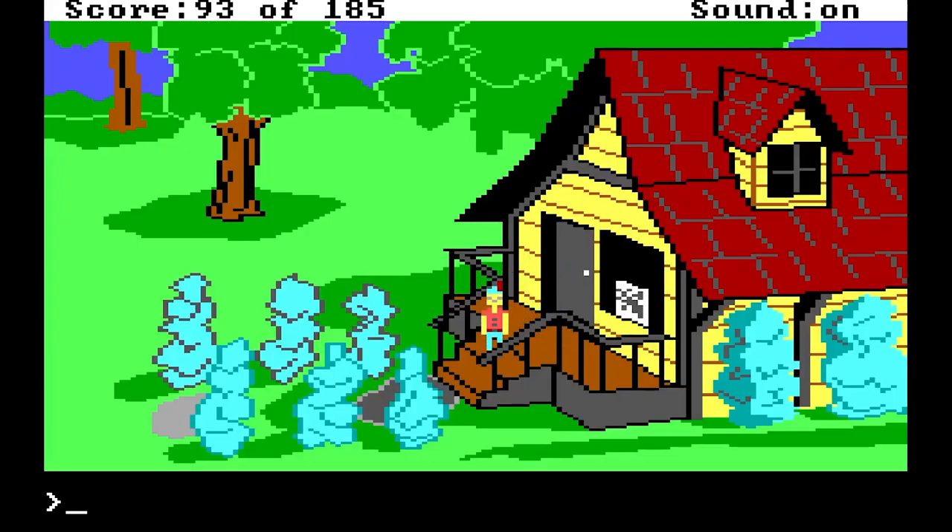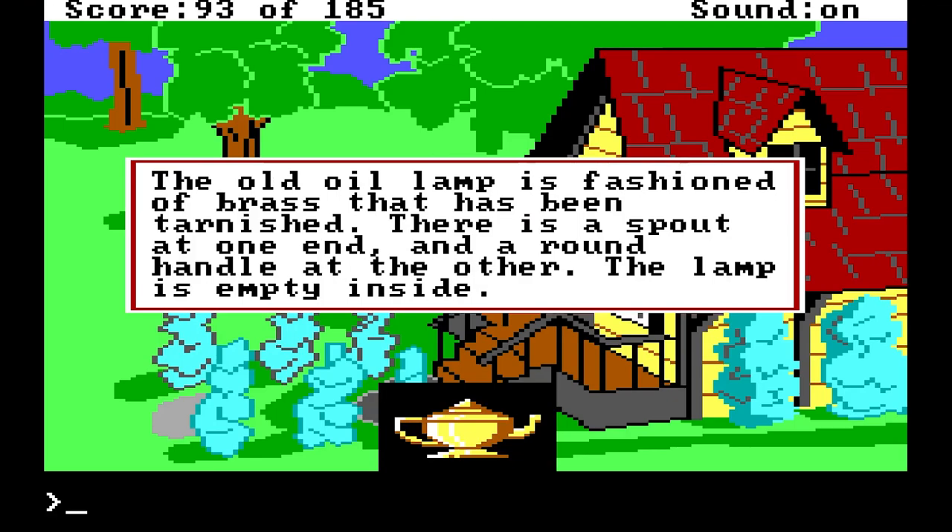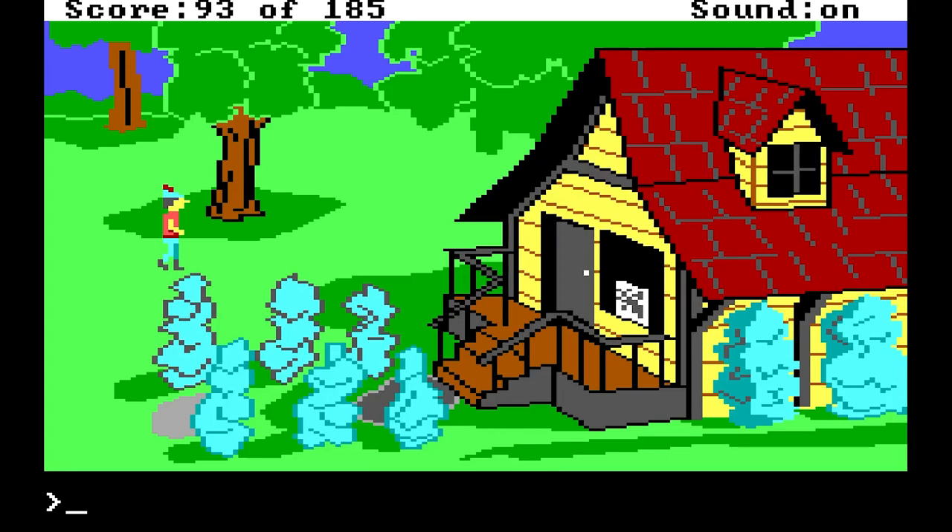You were transported outside. Let's see, let's get into a safe little area here. Look at our new treasure — the lamp. The old oil lamp is fashioned of brass that has been tarnished. There is a spout at one end and a round handle at the other. The lamp is empty inside. Well, just judging from the look of it and from what I know of lamps — rub the lamp.